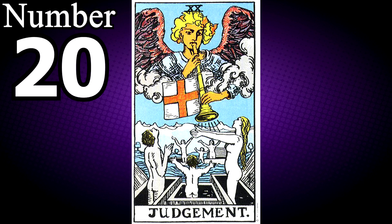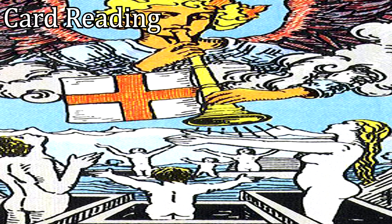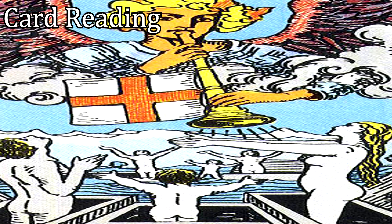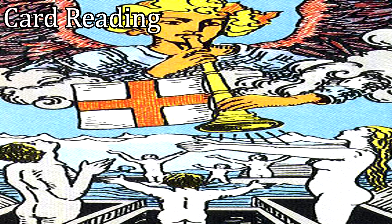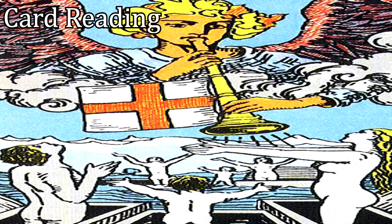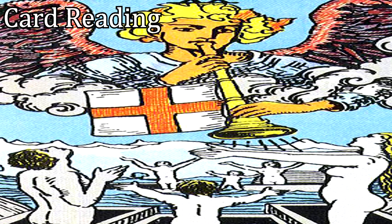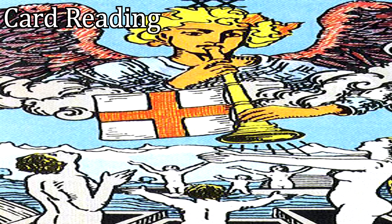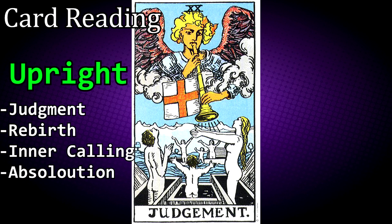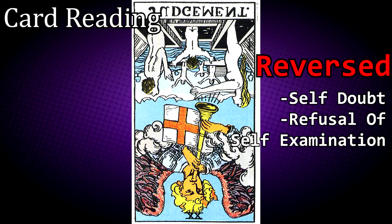There is no number 20 card, but if there was, it would be the Judgement tarot card. Judgement tells a story of transition — unlike Death or the Tower, it is not a sudden change, but one that springs from reason. It signifies plans, often long in the making, coming to fruition. If there is a choice that needs to be made, let your mind guide you — logic is a better guide than intuition. Be prepared to make a major decision that will shape the next chapter of your life. If upright, it is a sign of judgement, rebirth, inner calling and absolution. If reversed, it represents self-doubt or a refusal of self-examination.